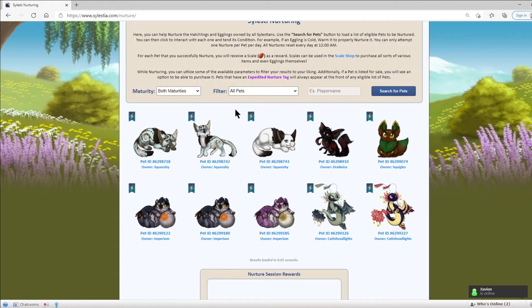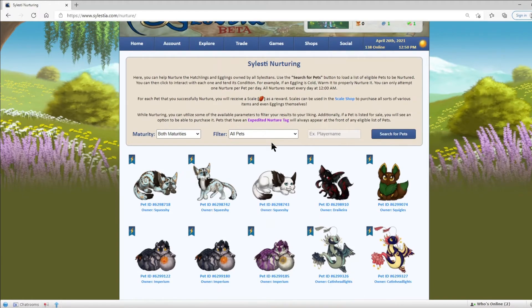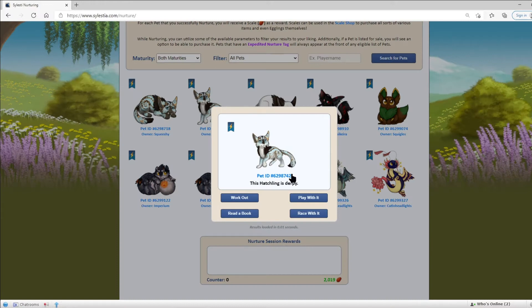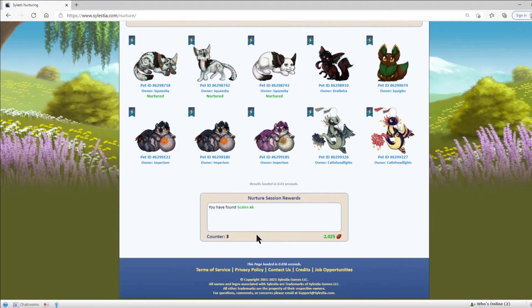I'll talk more about Expedited Neutral in a bit. For now, I'm going to go over the basics of nurturing. As you can see, we have a counter down here on this page showing how many skills we have at the moment. I have zero on my counter because I have not started nurturing yet, and that counter resets every time you log off the page. After nurturing a few pets, our counter is 3, and we have 2025 skills because we neutraled 3 pets and they gave us 6 skills — that's another perk of Expedited Neutral.